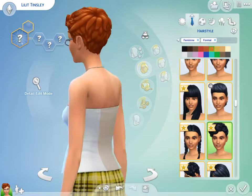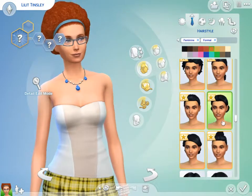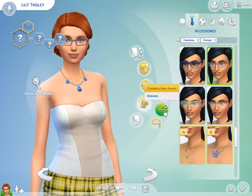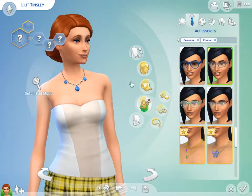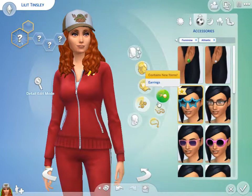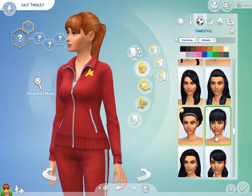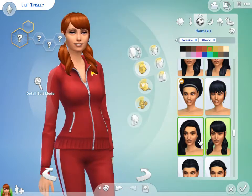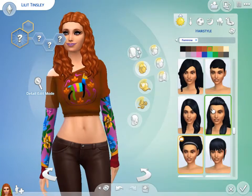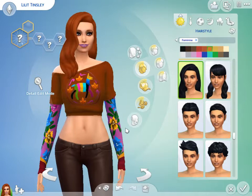Let's see if we can give her some sort of fancy updo. No, that's not formal enough. That looks nice for formal. I don't want her to have glasses though, so we're going to get rid of those. For athletic hair, I really do not like that hat — how do we get rid of hats? Maybe some sort of ponytail? All of a sudden she has bangs. That is fancy hair — that's some Lana Del Rey hair there. Actually, for her everyday hair, I like that hair. Lana vibes. Sorry if you don't know — I am obsessed with Lana Del Rey. Yeah, it's just gonna be her hair for everything. I love it.